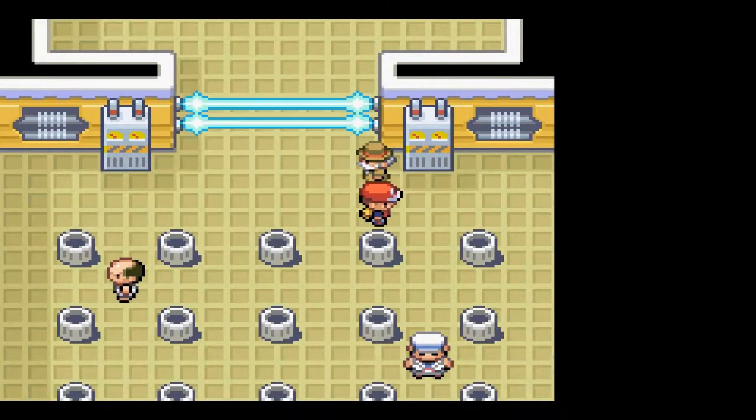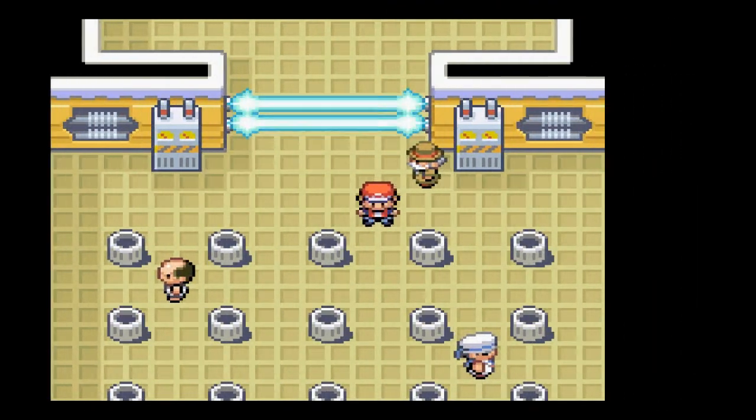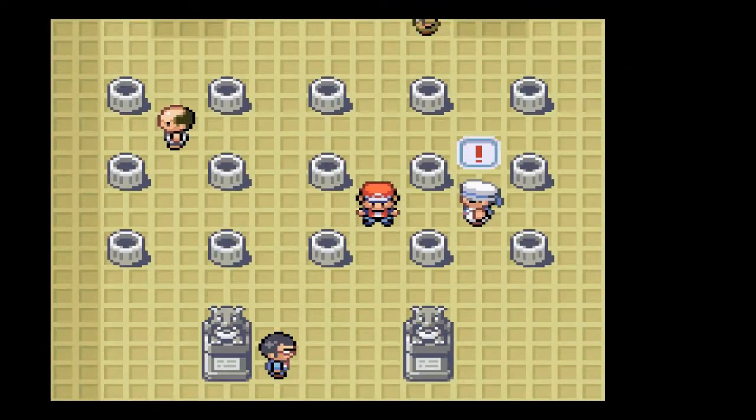The trick to this dungeon is we gotta look through these garbage cans. There are two switches in here, and once you find one, the other one will be right next to it. But I might as well just fight the trainers here before we do anything.